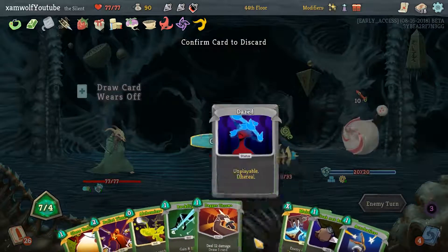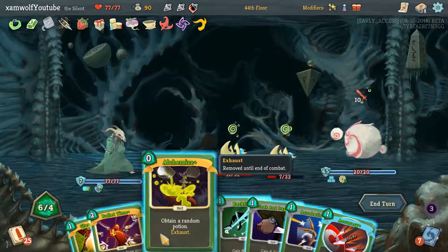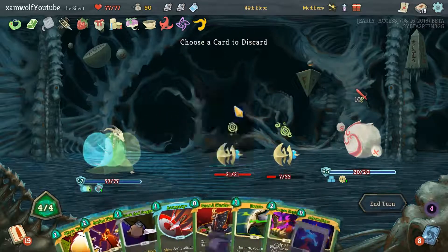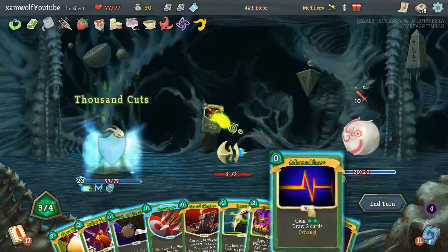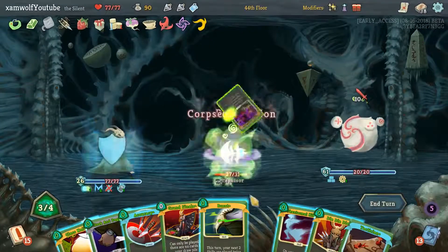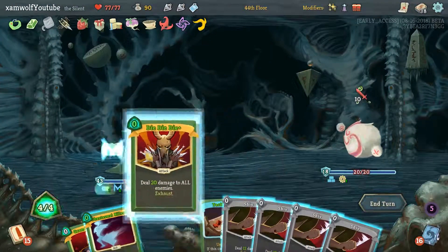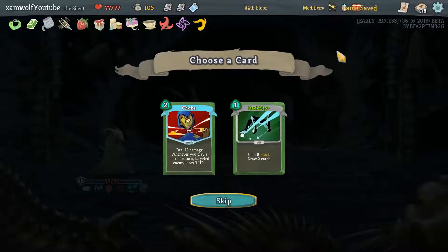That was beautiful. I'm getting relays out of here. Alchemize is free. Backflip, Acrobatics — that's Gremlin Horn doing work. Adrenaline draws us two more cards. Tactician could work but now we pull the Bullet Time. You're gonna explode — Die Die Die, Phantasmal Killer, and then it also gets doubled up. Oh my goodness, this deck is amazing.